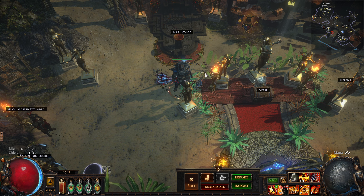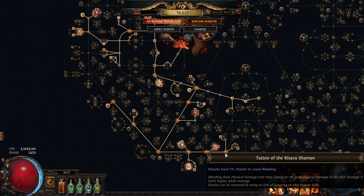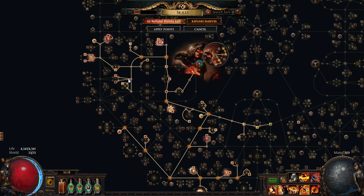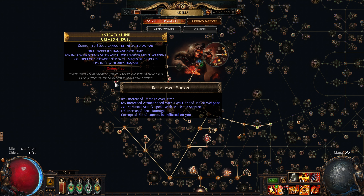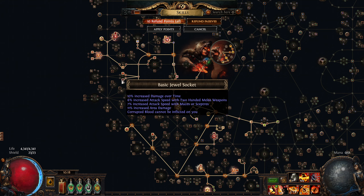What is up guys? Welcome back to another Path of Exile video. I made a couple updates to the build — nothing major — but I did spend about 60 chaos to get a bunch of these tattoos so that I could get back about 4 or 5 points from speccing out of these nodes. I specced out of the Corrupted Blood immunity, got this jewel socket, and also specced into Golem's Blood. Overall a net positive — gained a little over 300 HP, quite a bit of attack speed, and a little extra damage as well.